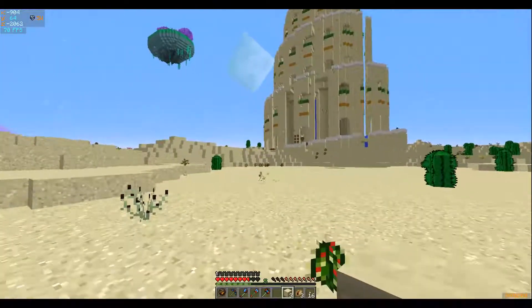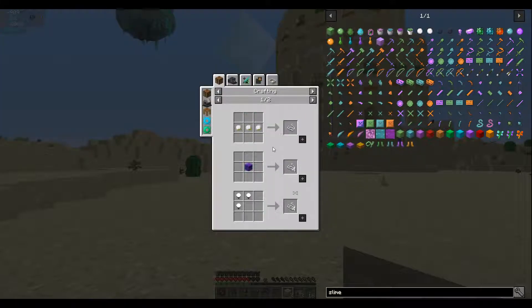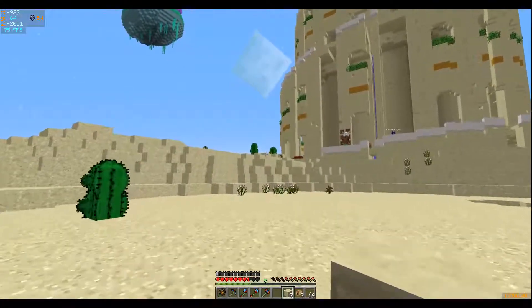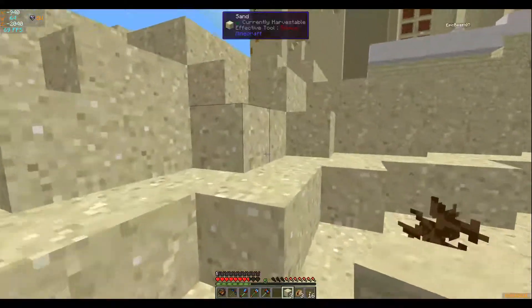Anyone find any string? How do I make seared bricks? Smelt grout. What's grout? Combine sand, gravel, and — J-E-I. What's JEI? Press enter. It's that thing on the side of your inventory that tells you how to make everything.